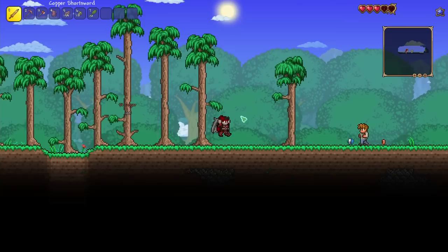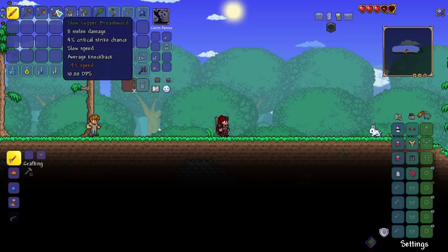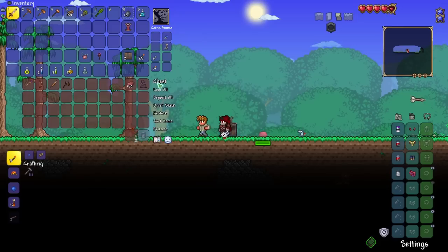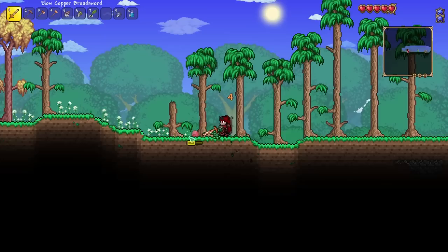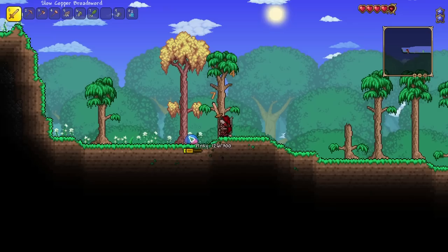It's already midday in the game, so we probably need to get going and open our starter bag. We got a copper broadsword — we'll put that on instead of our copper shortsword. And we've got a mana crystal. There's a pinky already, that's pretty lucky. With the exception of the last few episodes of the Silas the Summoner playthrough, I haven't played much Calamity recently and they've done a lot of updates.